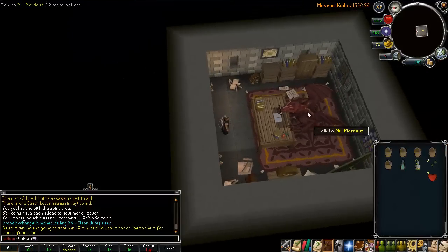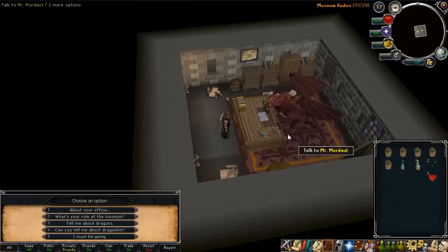It's actually a completely different area, as you can tell by the loading screen. If you talk to Mr. Mordor he asks you a series of questions. The requirements include doing Ratcatchers, Tale of Two Cats — which is the one that involves Robert the Strong — for more about the dragonkin, and you have to kill the King Black Dragon at least once to get the first dragonkin journal.